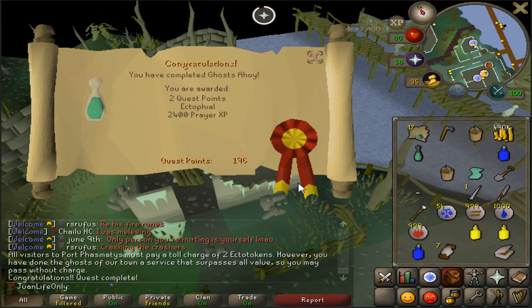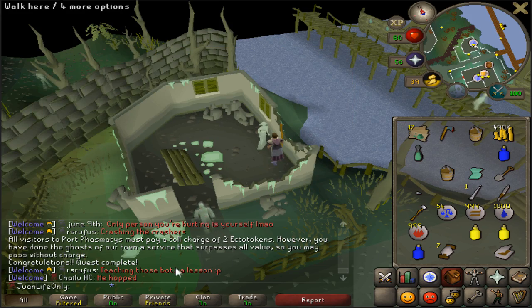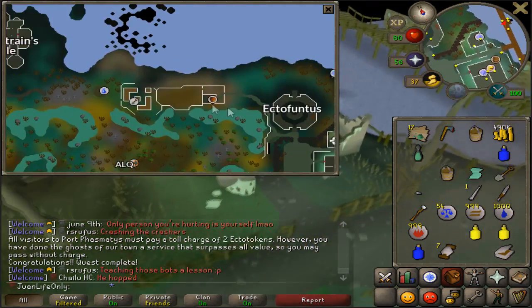Surprise surprise guys - I just finished Coastal Hoy. You might be wondering what took me so long to do this - it's because I actually never needed to do this quest until now. Since I'm now going to be farming a lot, I want to get access to all the convenient herb patches. That's almost everything done, just need the last one at Kourend.